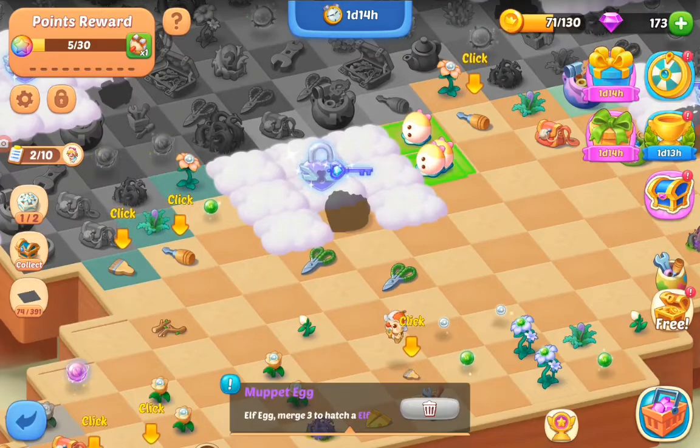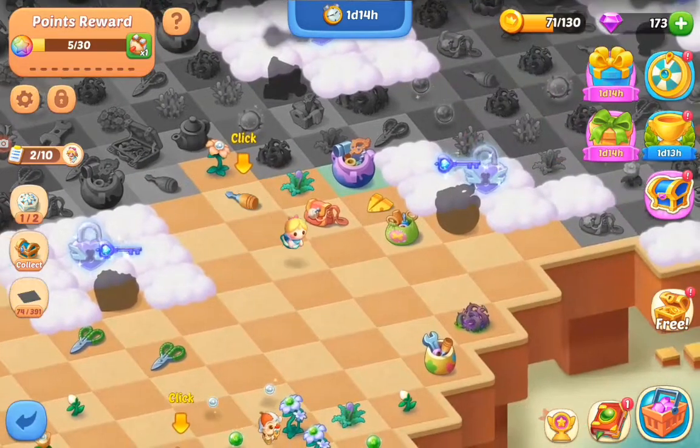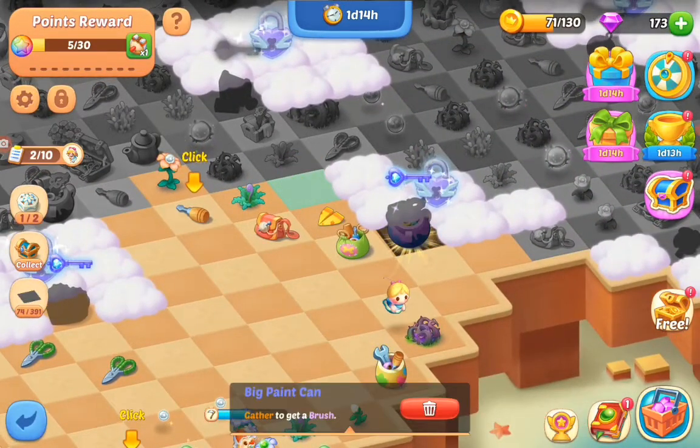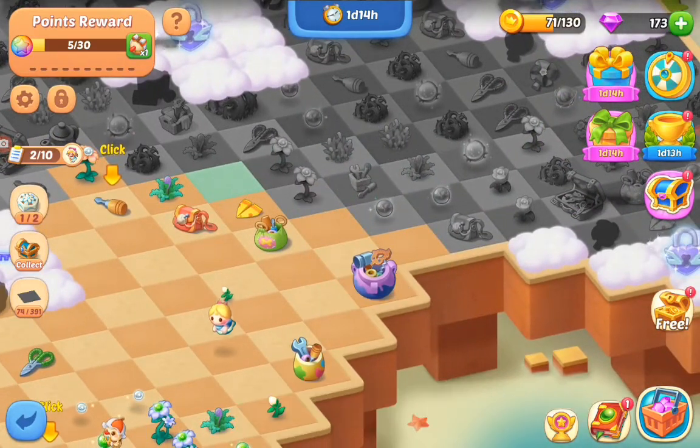The muppet egg. And we got the muppet baby — roar. And we got that cloud key with the bag. With the big paint bag.